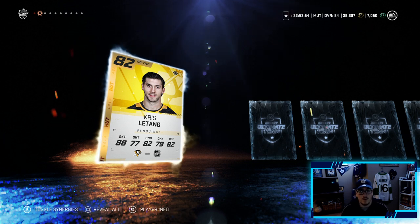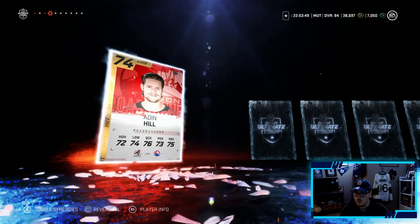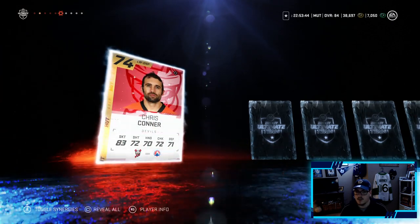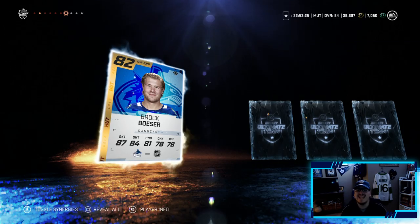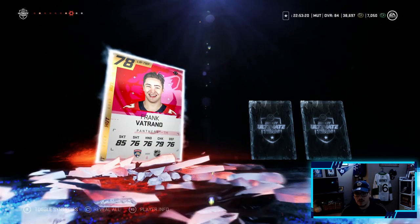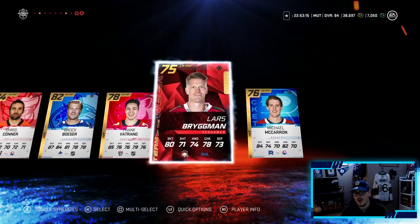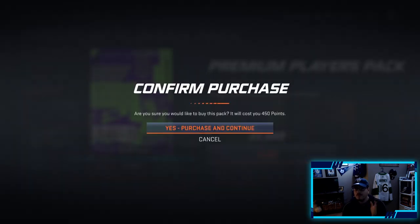We got one more 80-plus overall here - make it a purple tint. Alright here we go - Brock Boeser! Now Boeser has an 88 overall Team of the Week card out right now, so don't get me wrong it's still a good pull, but it feels bad we pull his base card. Still a good card, we do pull a Team of the Week too, probably won't make the team but not a bad premium players pack. Last pack before we go and upgrade the team.